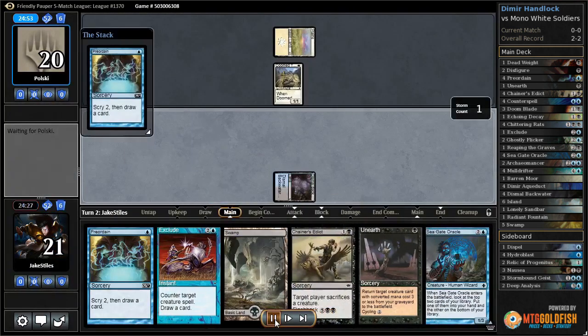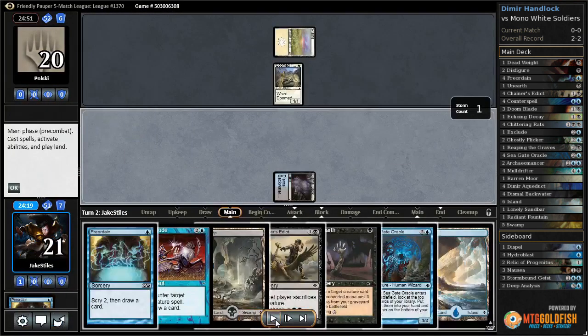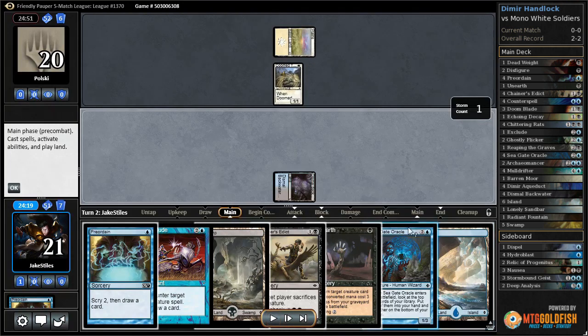Our opponent leads with a Doom Traveler, so we know they're probably playing a tokens deck. The Chittering Rats is probably going to be too slow since I already have a 3-drop, and I just need to keep finding land, so I put the island on top.